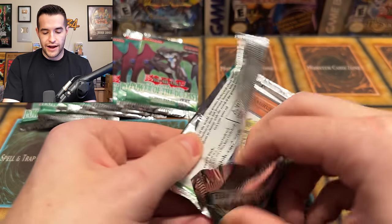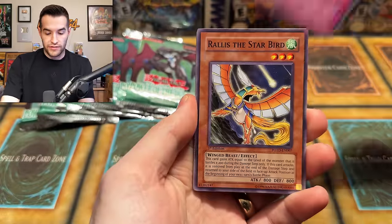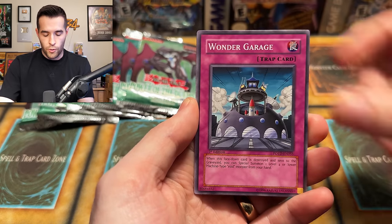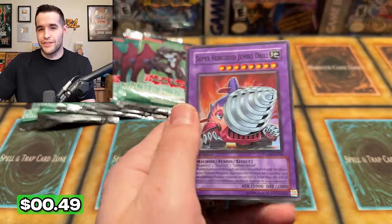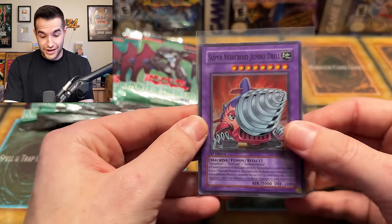Come on, right here, right now — we pull something crazy. We have Royal Writ of Taxation, Rallus Starbird, Sabresaurus, Black Stego, Baby Sabresaurus, Contact, Wonder Garage, Rescue Roid — and Super Vehicoid Jumbo Drill! I saw the fusion and was like, Dark Neos or something crazy, Flare Neos, something big like that — but no, it's just a Super Vehicoid. We do have four supers now, one ultimate.